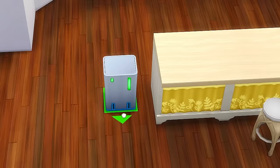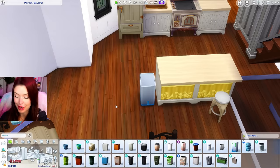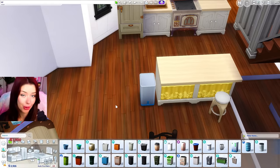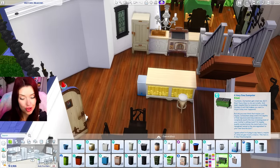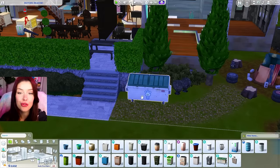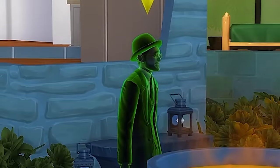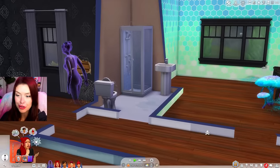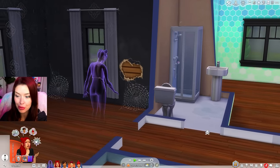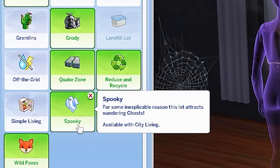But before doing any of that, the first thing I'm doing is buying this garbage can. This one will give us a little bit of money for every piece of garbage that we throw out. I'm also going to buy them a dumpster, which we can replace this garbage can here with, and this way we'll be able to rummage for items and sell them that way too. I'll probably be assigning Felix to that task too. I'm pretty sure the ghosts here are causing mayhem and breaking all of my objects, so I think the next lot trait we have to get rid of is a spooky one.